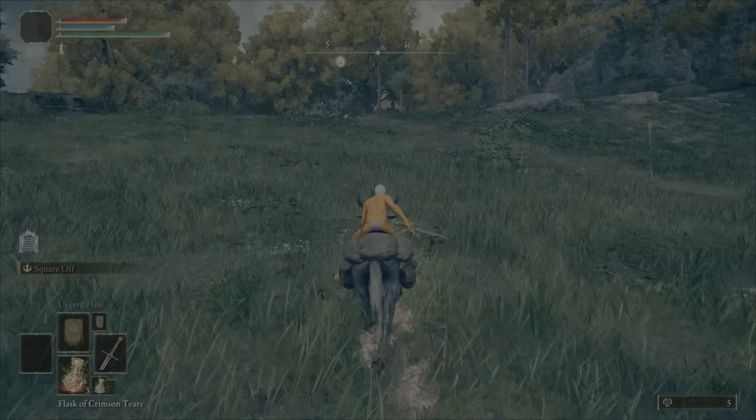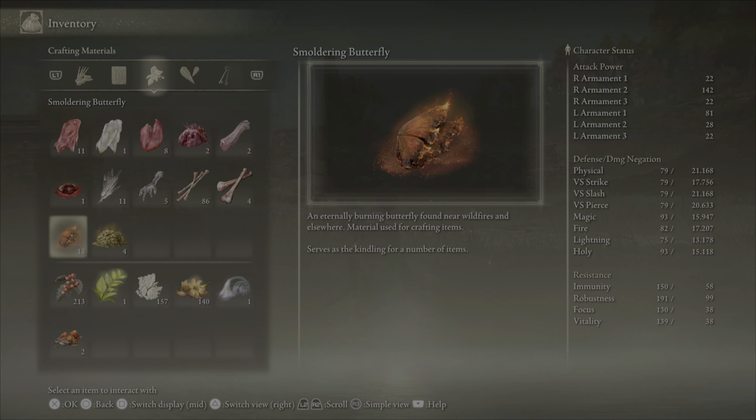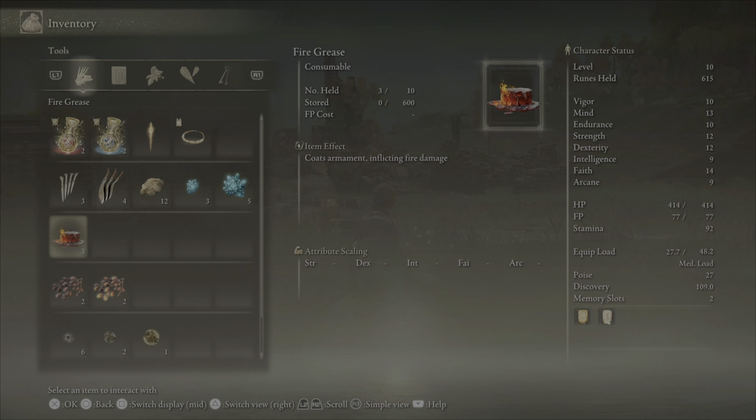These two materials combined will allow you to make fire grease, which is essentially coating your weapon with flames. This is really going to give you an edge early game, particularly if you're struggling with some of the challenges you're going to face. See you on the next one, guys.